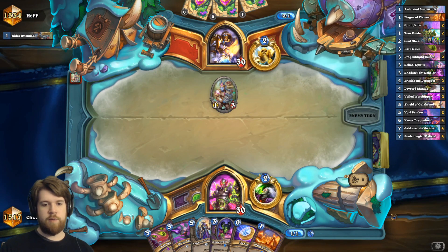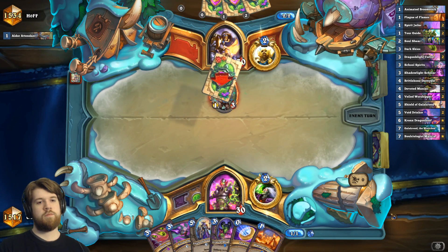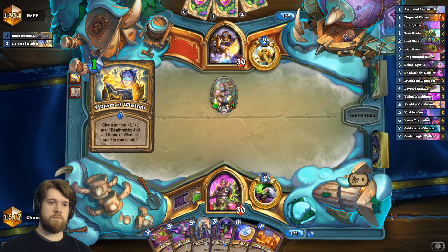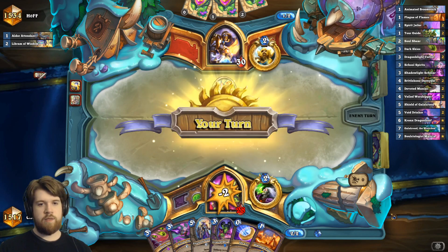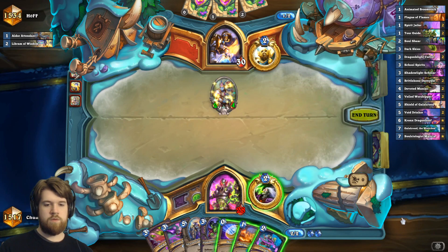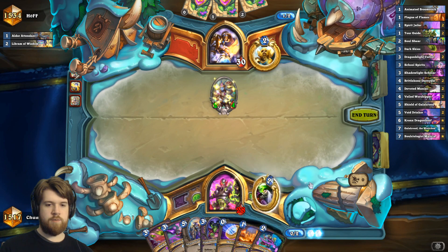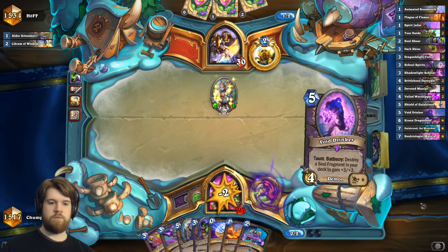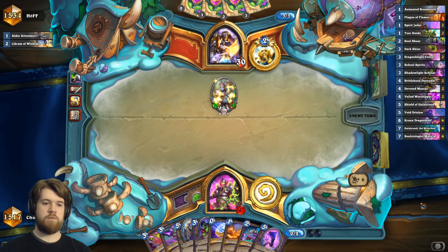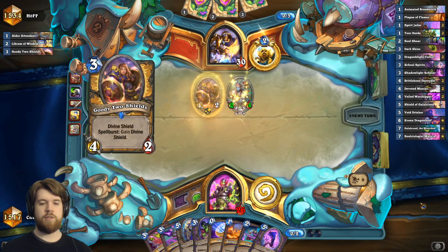Plague of flames is good in the matchup. Definitely not as scary as hand of a doll. I could soul sheer this and then shadowlight scholar it next turn but tapping seems better. Or I guess it could have been soul sheer into school spirits. But I'm just gonna play dark skies here.